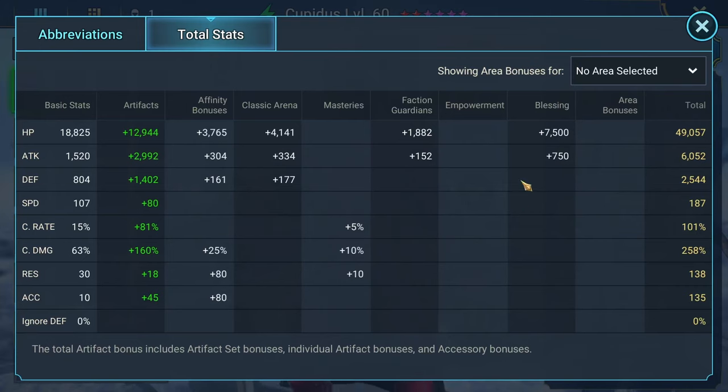I would prefer he has more Speed — I like my damage dealers to have at least 200 to 220 Speed at best, but he's just not there yet. Also, because of his A2, you want Accuracy. I would aim for around 250 Accuracy to be able to reliably place HP Burns in Hydra.